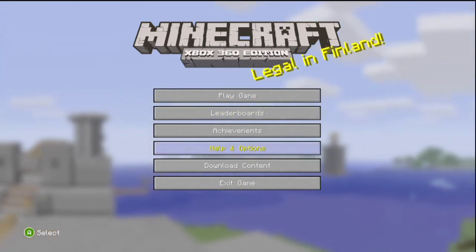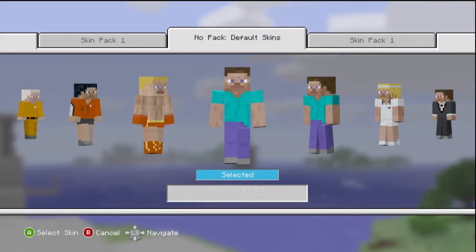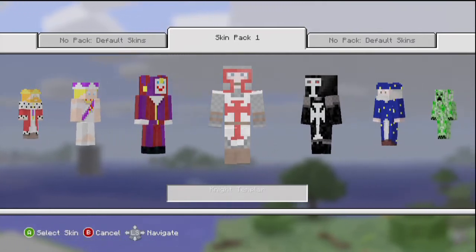When you first download them, after you do, go to helping options, change skin, push up on the analog stick, then go over to skin pack. I'm not going to name all of them, I'm just going to go over them so you can see them all.